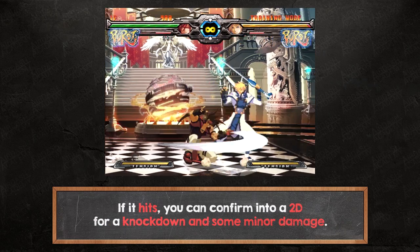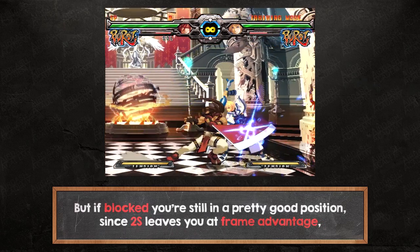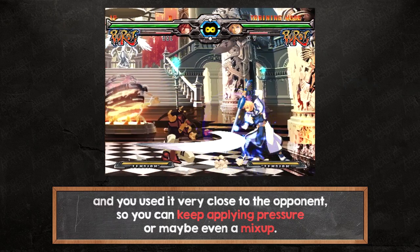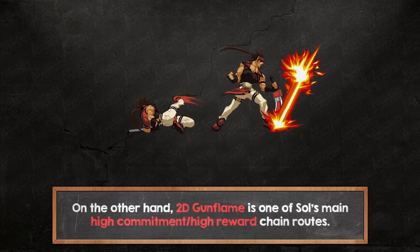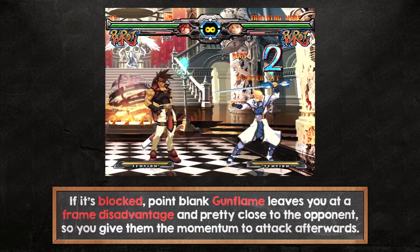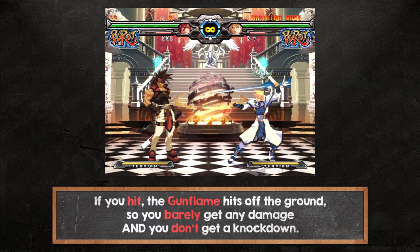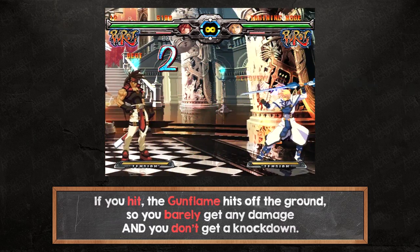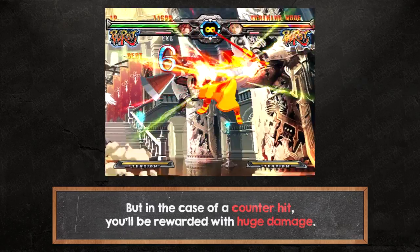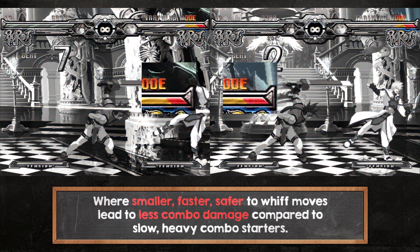If it hits you can confirm into a 2D for a knockdown and some minor damage. But if blocked you're still in a pretty good position since 2S leaves you at frame advantage and you used it very close to the opponent, so you can keep applying pressure or maybe even a mix-up. On the other hand, 2D gun flame is one of Sol's main high commitment, high reward chain routes. If it's blocked point blank, gun flame leaves you at a frame disadvantage and pretty close to the opponent so you give them the momentum to attack afterwards. If you hit, the gun flame hits off the ground so you barely get any damage and you don't get a knockdown, but in the case of a counter hit you'll be rewarded with huge damage. Commitment is also backed by mechanics like proration, where smaller, faster, safer to whiff moves lead to less combo damage compared to slow, heavy combo starters.